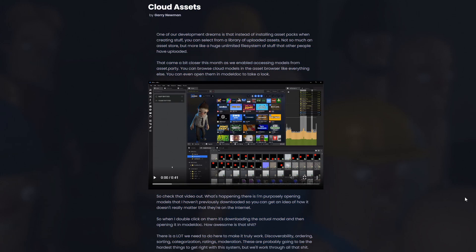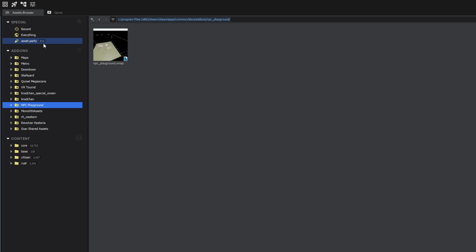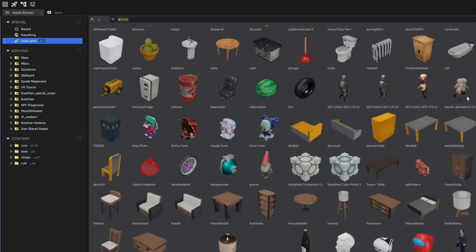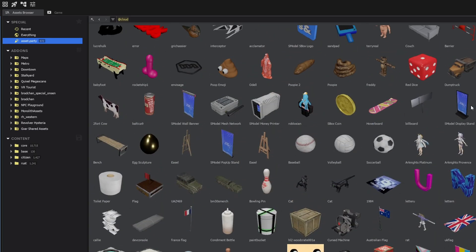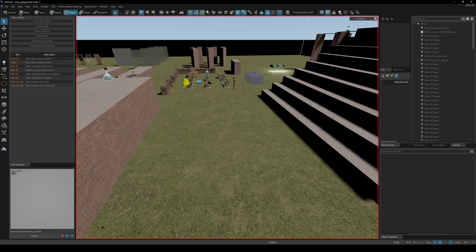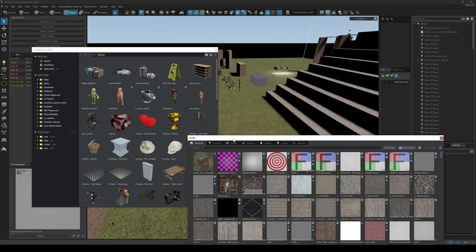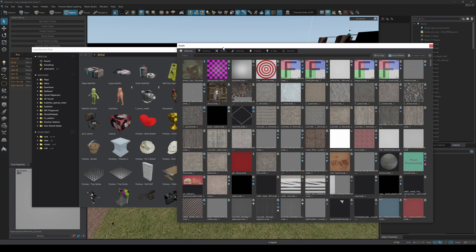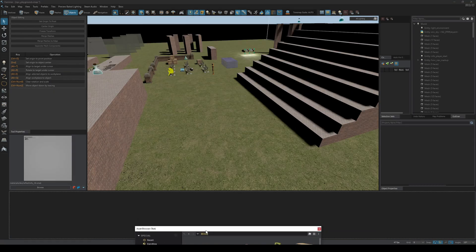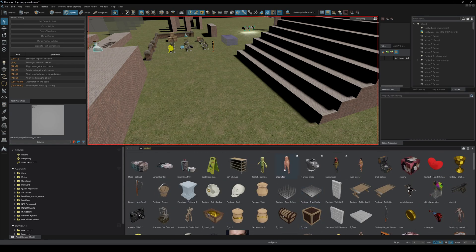There are new cloud assets — this is a big one. It's a new asset store-style system for Sandbox. In the asset browser there's an asset.party tab, and inside that there's a big list of all the assets that have been uploaded to the Sandbox website. This is kind of like the Steam Workshop for an asset store. You can actually use these cloud models inside of Hammer by going to View and opening up the experimental test asset browser, which is separate from the existing one.